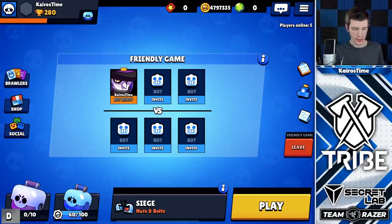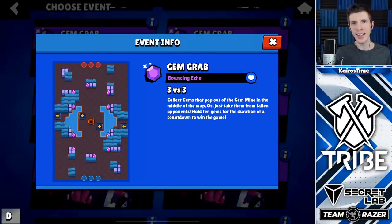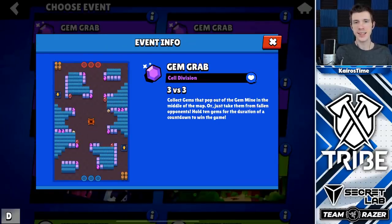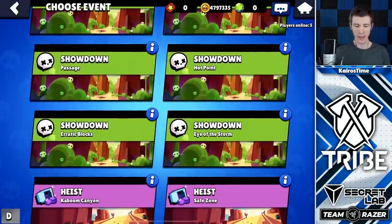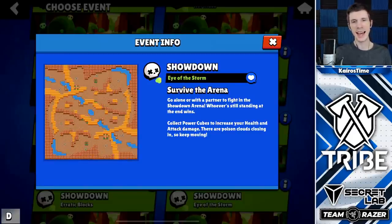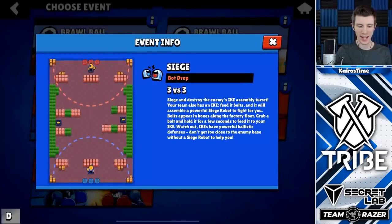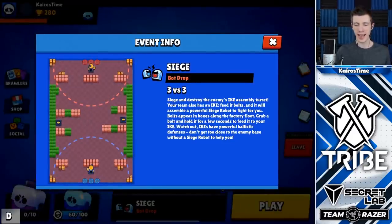I'll quickly show you the new maps. We got Diamond Dust in Gem Grab, Foursquared in Gem Grab, Bouncing Echo — and yes, we will test out those bounce pads — Escape Velocity, Double Swoosh, Cell Division, and Spring Trap in Gem Grab, which is going to be epic. We also got some Showdown maps including Passage, Hotpoint, Erratic Blocks, and Eye of the Storm. For Brawl Ball we've got Pinball Dreams, and for Siege — the newest game mode — we've got Bot Drop with jump pads, Assembly Required, and Nuts and Bolts. We're going to start off with some Bot Drop and give you guys the combination of Carl, Siege, and Spring Traps all at once.